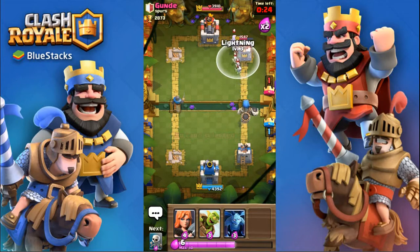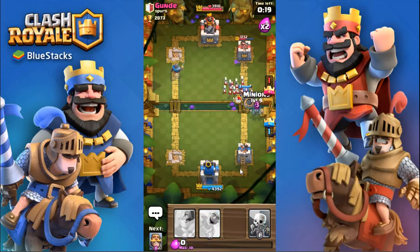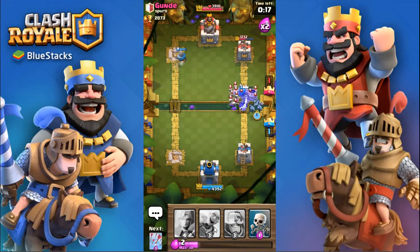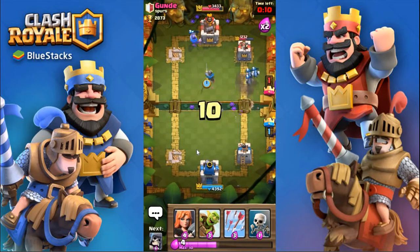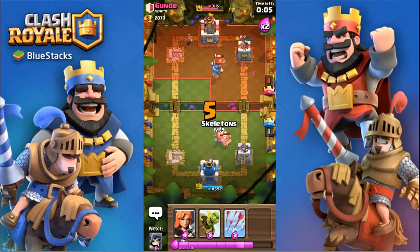I'm gonna save for lightning there. He's gonna do a skeleton army — hopefully my minions can clear that fast enough. No, he's gonna zap them so they will not get there in time. But actually the tower is distracted by that knight, so the minions are going to do a bit of work. And now elite barbarians.